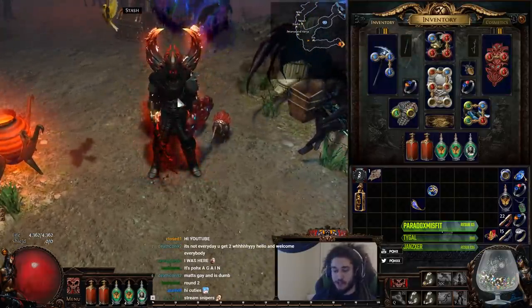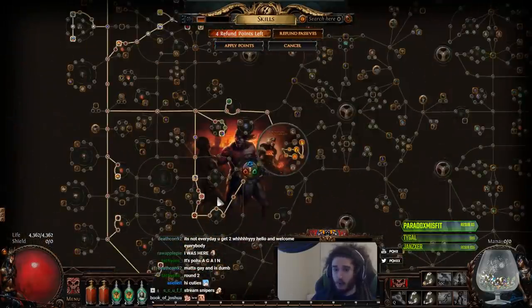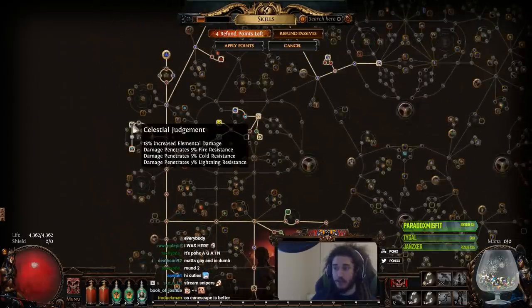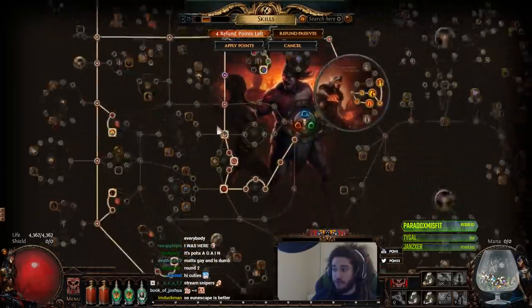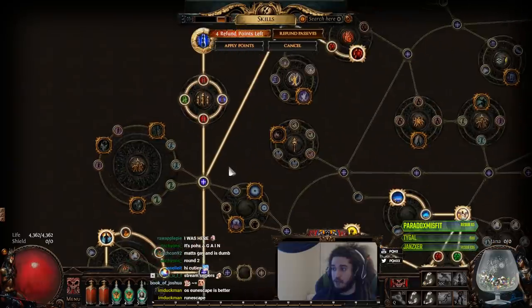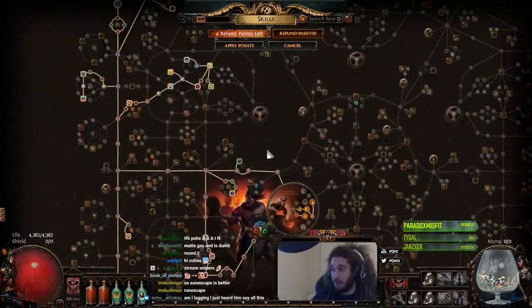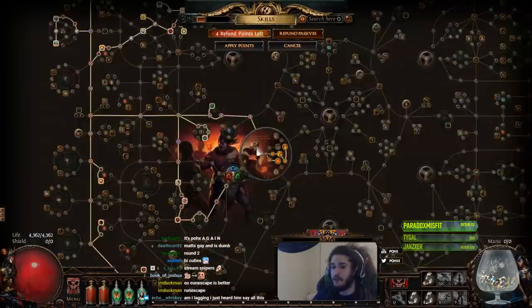Leveling the build is a complete breeze. I know sometimes leveling totem builds can be boring, but you can literally just level with Smite up to level 28, then get Consecrated Path, and you literally don't even need damage nodes. You just get Spiritual Aid and that's all I did up to around level 64, which is when I swapped.